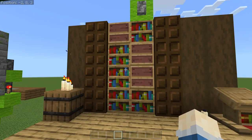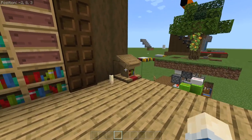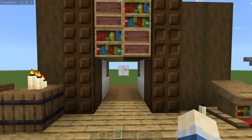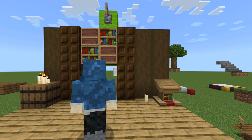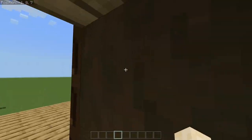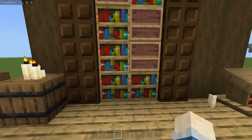Here we have a wall of books, a library type of thing. We've got ourselves a lectern and a lever, and when we flick it, everything is in sync — this door looks amazing. We can walk through, we have our secret base, and then once we're done in here, we can walk out again and just look at this door.